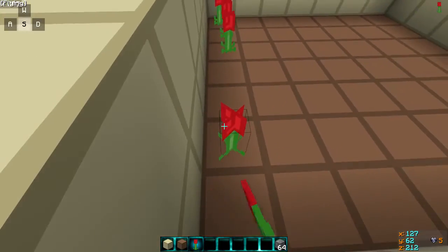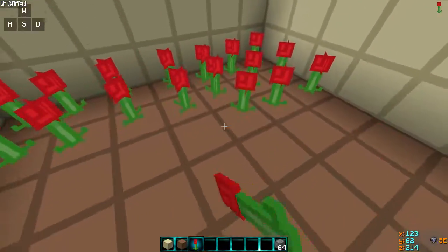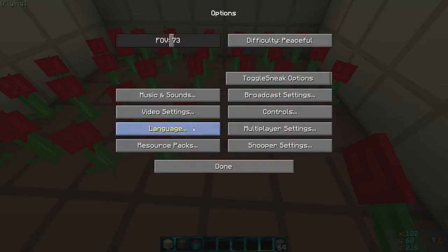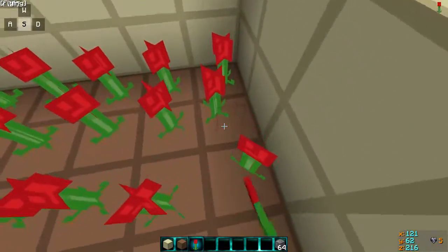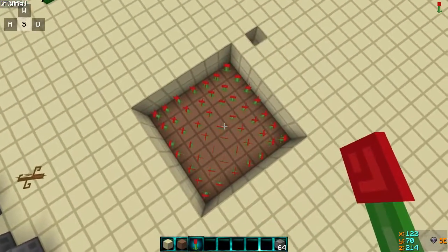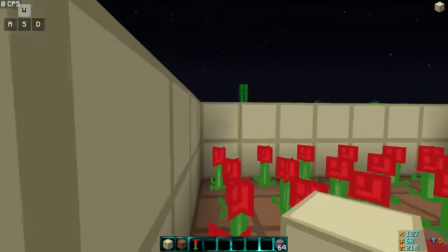This is where the flowers come in. Take your flowers and place them on every single one of these dirt blocks — make sure that you do not miss one. I almost missed one right there. If you miss one, this trap will also not work. Triple check, quadruple check — just make sure every dirt block has a flower.